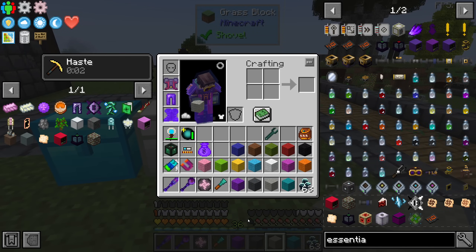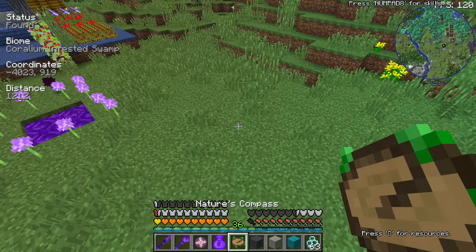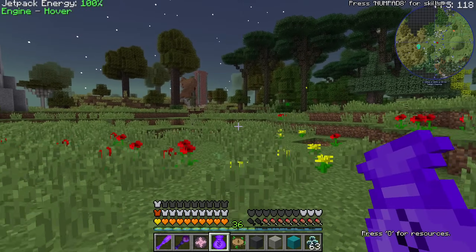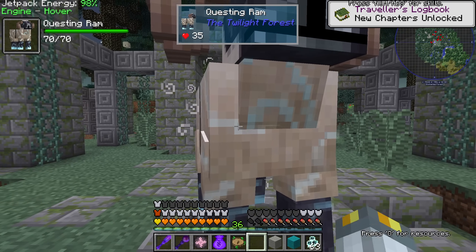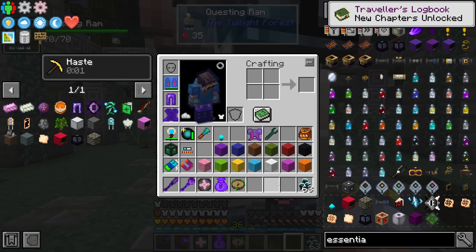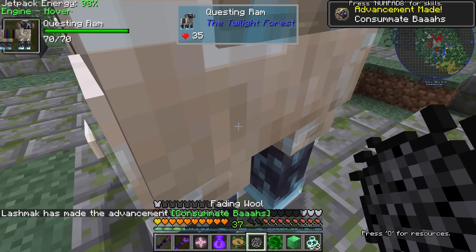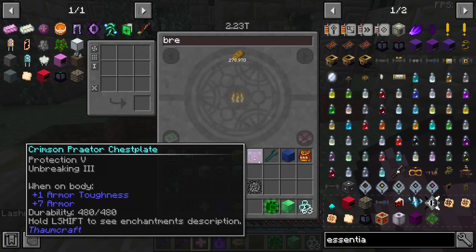For the empowered maize stone, we need to do the ram quest in the Twilight Forest, and I have prepared all the wool. We're looking for an enchanted forest — let's go, 3000 blocks. We'll fly. I found the ram. We give it every single color of wool. Oh thank you — fading wool, we learn it.